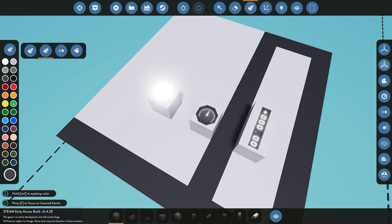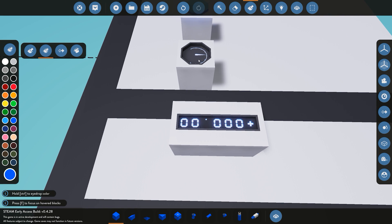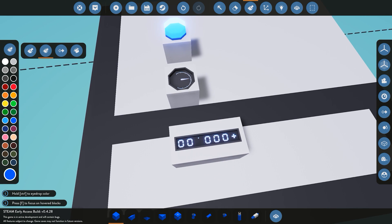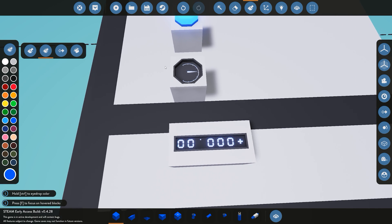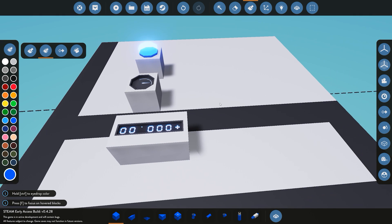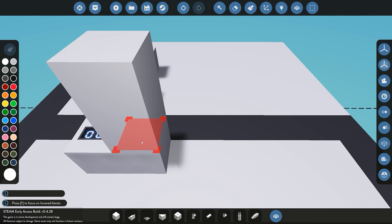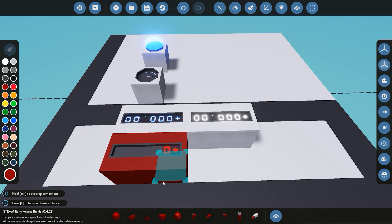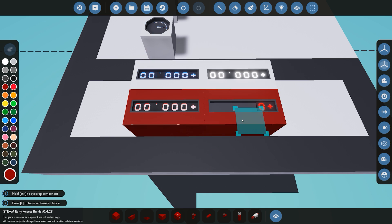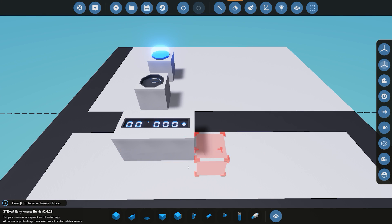So you can see here, once I have the additive selected — for example I'm going to select blue — you can see it goes ahead and changes any of the light options to blue. By default, gauges, displays, and any of those components will automatically be placed with the same color as the external block. So for example if we place the same component, the digital dial, in white you can see the backlight is white; in dark red it's going to have a backlight of dark red. So the additive option allows us to go in and change that specific color, which is quite nice.